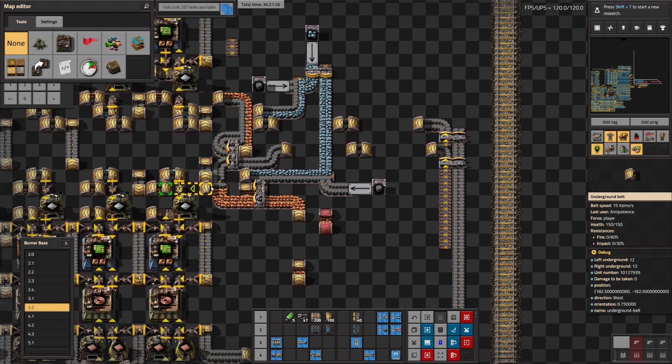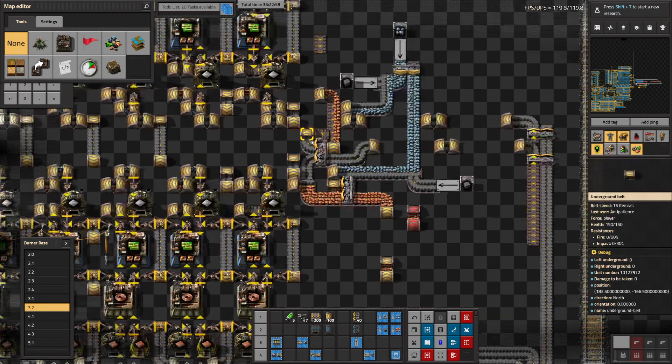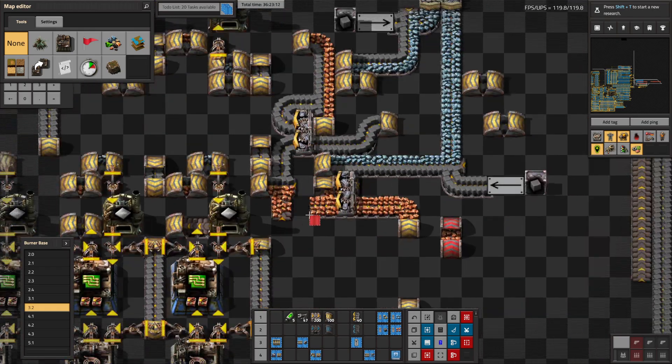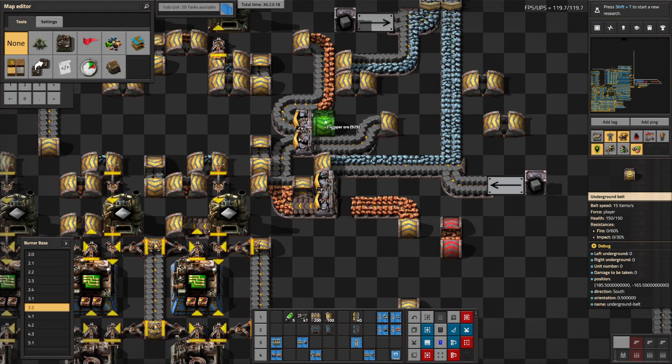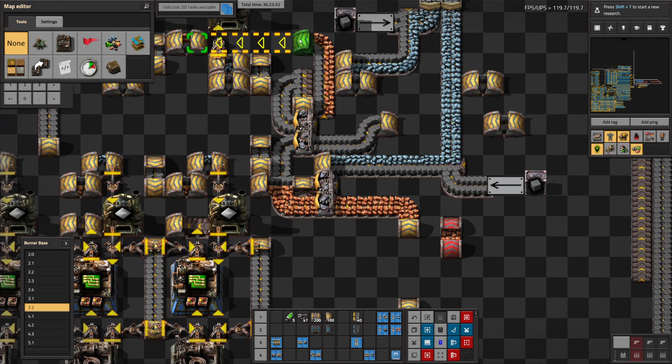We can save a couple entities but we run into balance issues for the resources if we do, so I figured I might as well not risk it. Does it save entities if I move this up and sideload later? No, it just adds the entities here. We could shift this over — that doesn't save entities, it just makes it more costly. I think we can live with that.